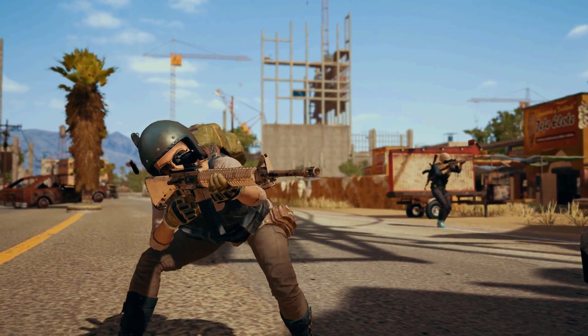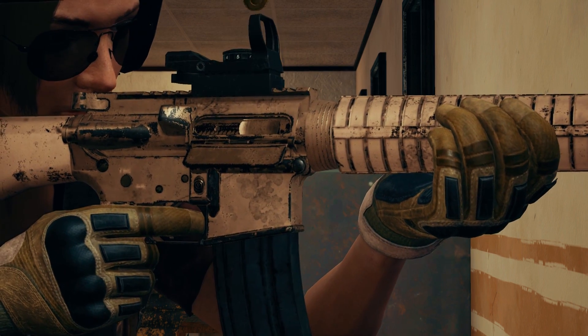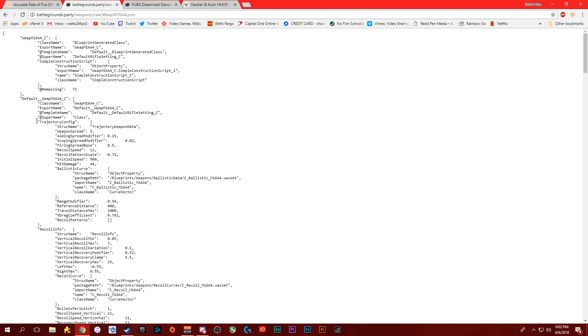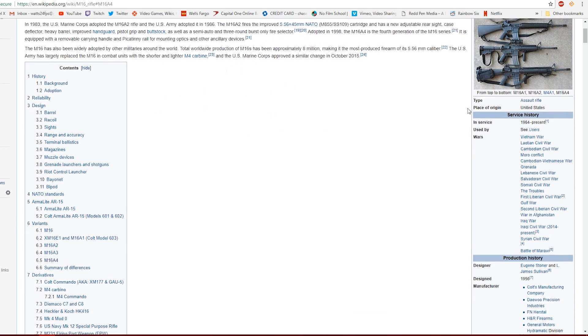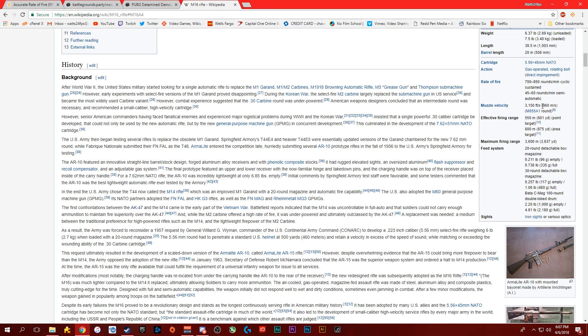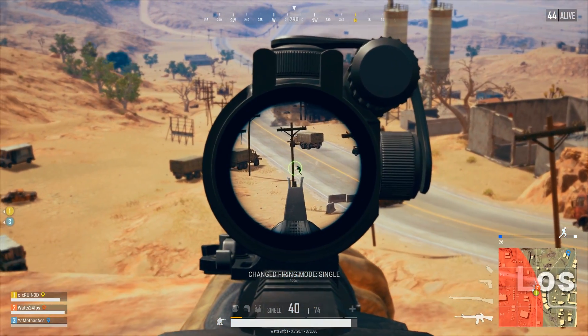Let's move on to the M16. We'll see that the initial bullet speed is 900, due to the longer barrel size of course. Now let's compare to the real life counterpart, which if we look closely shows 960 meters per second, which is not exactly spot on but close enough.